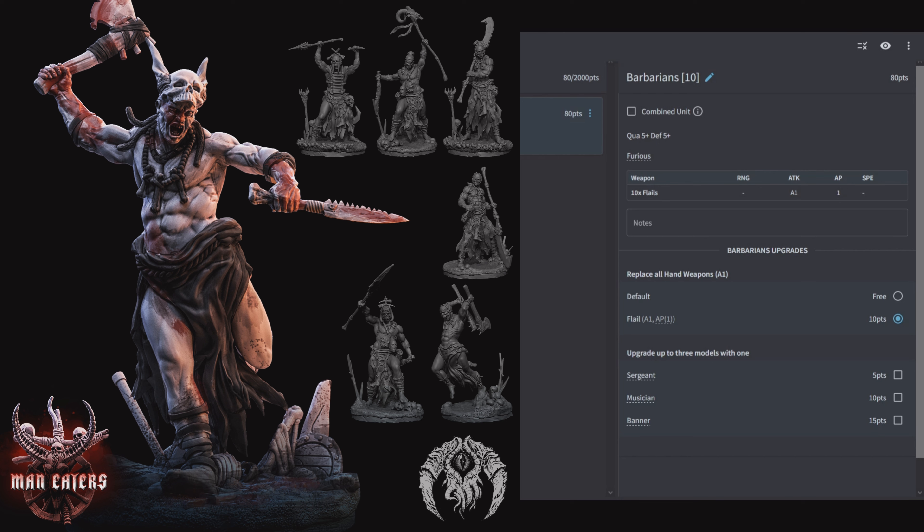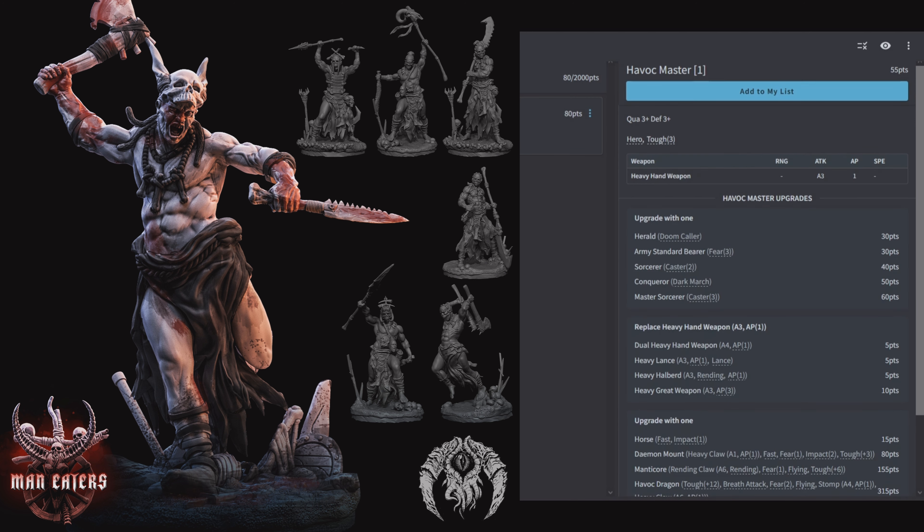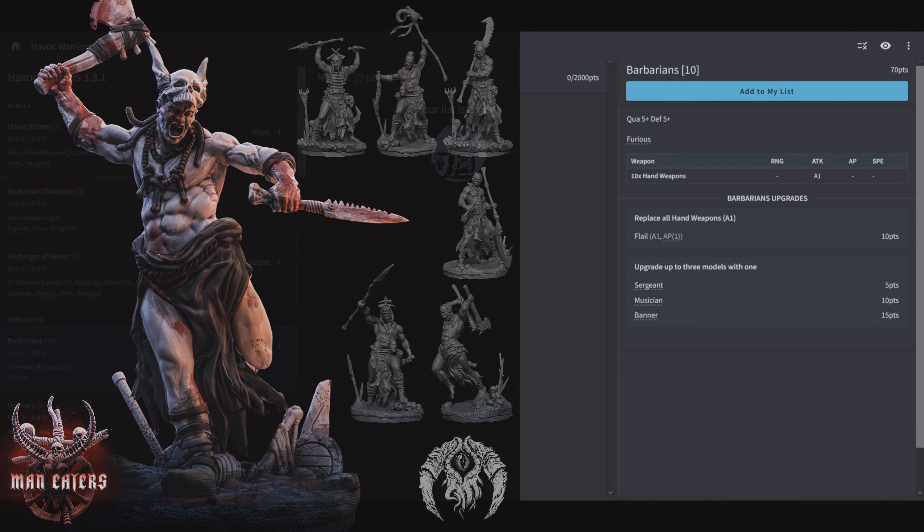You can give them the Barbarian Champion to make them Scout, so you're starting in the midway point. Furious with Flails — it's a pretty good shock infantry unit. With AP 1 they might do alright. There's no real option to make them hit better, so 5+ to hit is what you're going to be stuck with. But they're cheap enough, and 5+ to hit is pretty good.